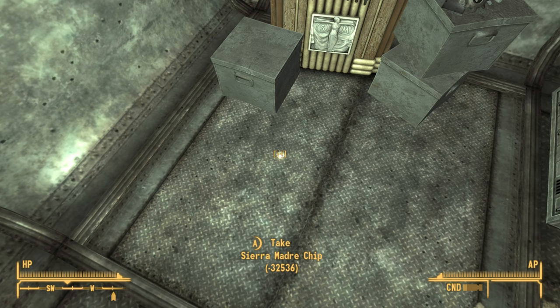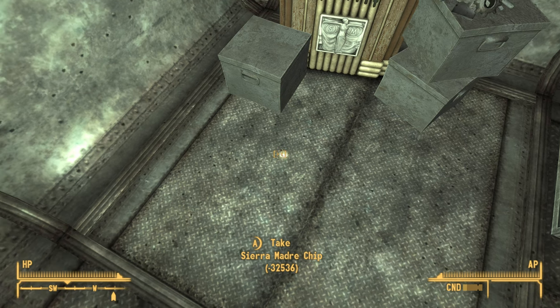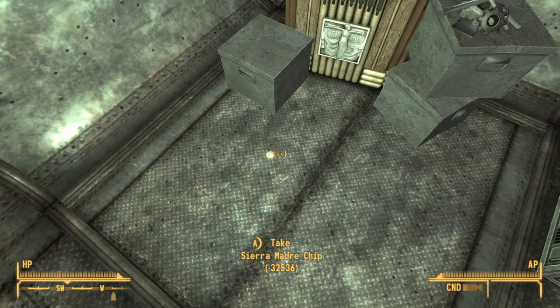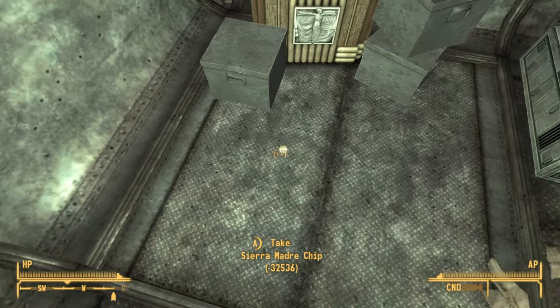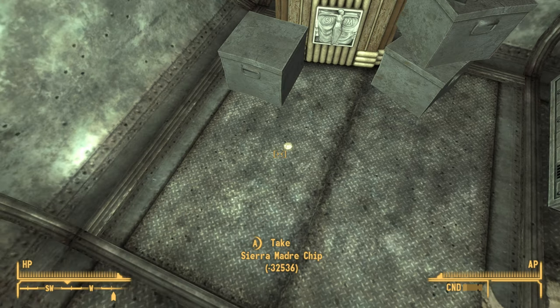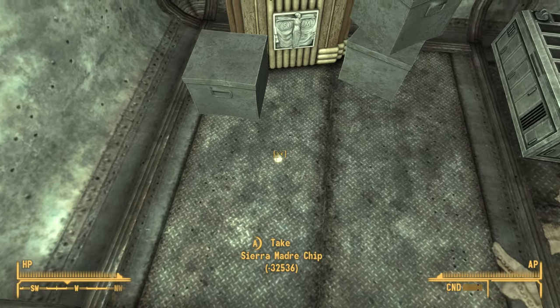There is some math involved — I won't get into that — but basically if you drop 33,000 Sierra Marguerite chips, the game really isn't able to handle that big of a number, and what results is the item itself turns into a minus number. So now I can go ahead and pick this up.